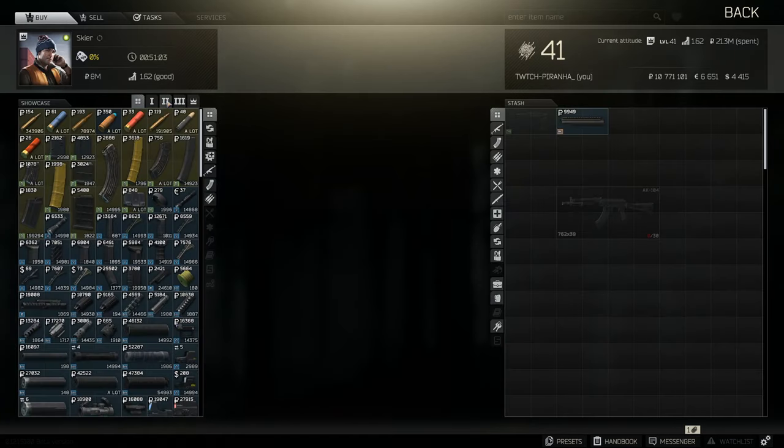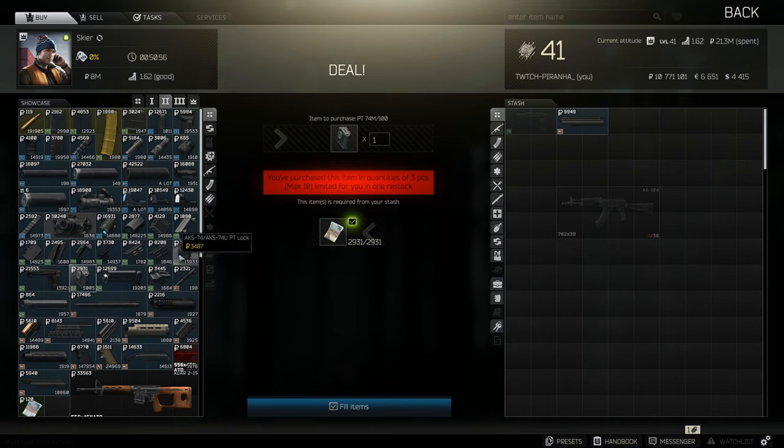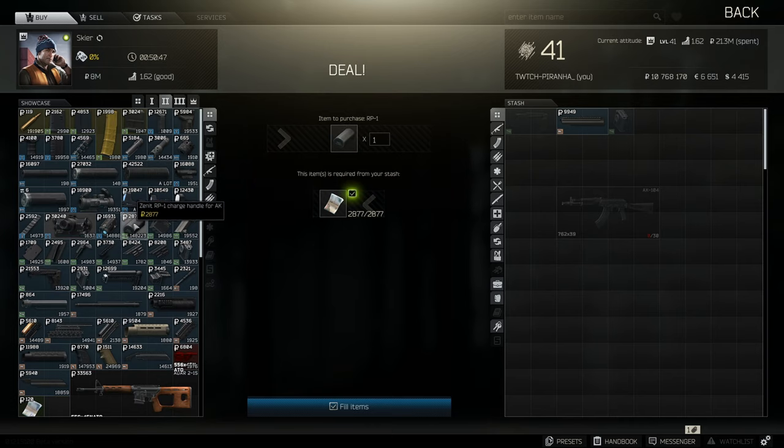Head over to Skia tier 2 and get the AK-74 AK-100 PT look - make sure it's this one and not the AKS variant. We also need the PT3 stock as well as the Zenit RP1 charge handle.